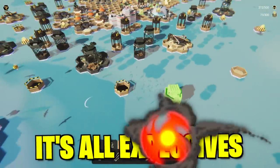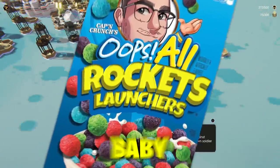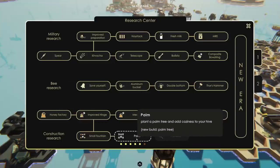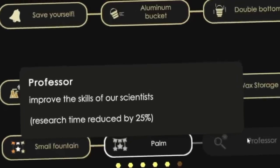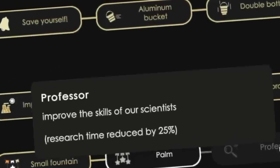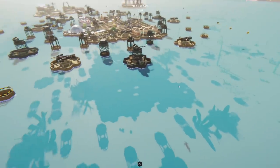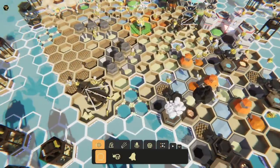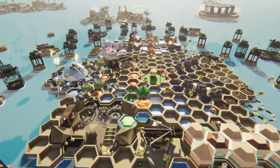It's all explosives all the time — all rocket launchers! It's gonna be like the 4th of July the moment any enemy shows up. My research center's done. Going to palm path — professor improves my scientist skill, so my research time gets shorter. I should have done this years ago.